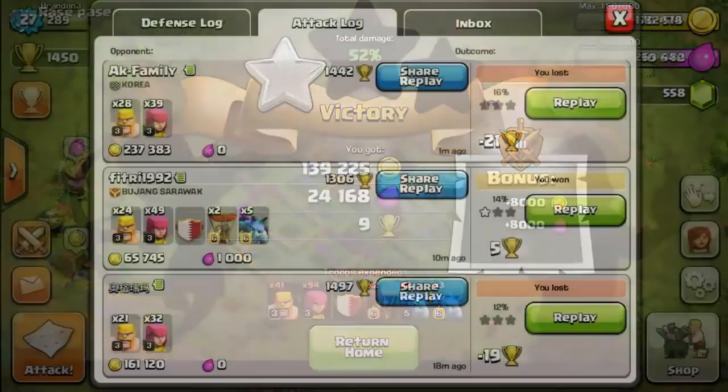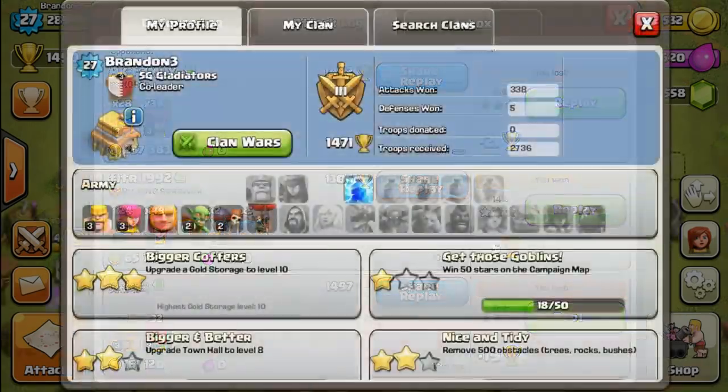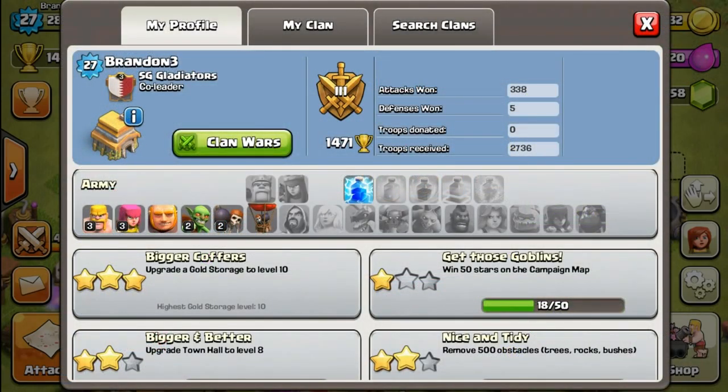That's it for this episode. Looking at the raids, I scored a total of around 500 over 1,000 gold in just 18 minutes — that's how I farm, sometimes winning, sometimes losing an attack. Hope you guys enjoyed it. I'll be continuing to do more raids on weekends and hopefully show more wall and structure upgrades. Thanks for watching — leave a like, subscribe if you haven't, and clash on!